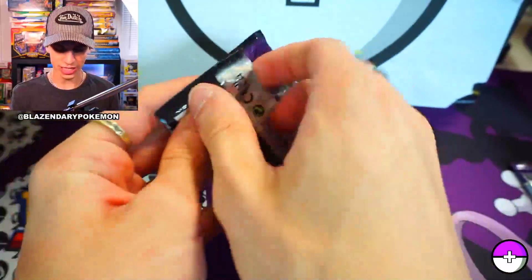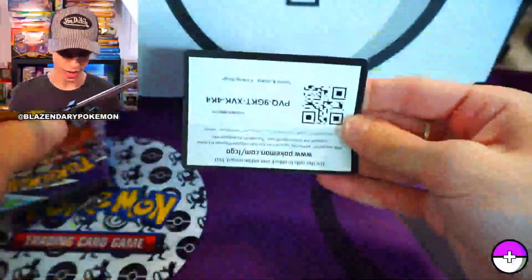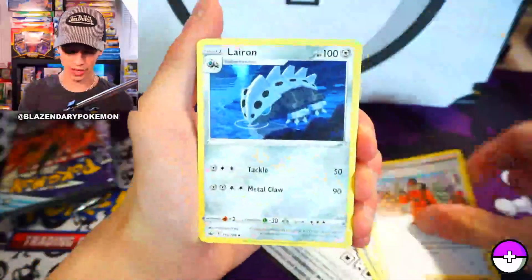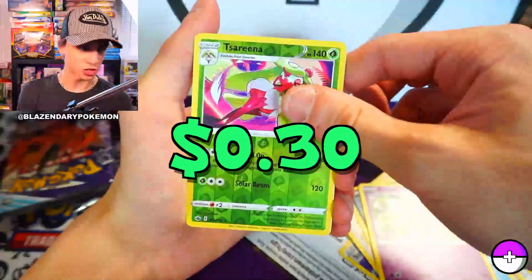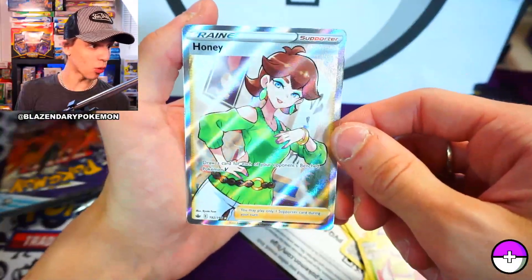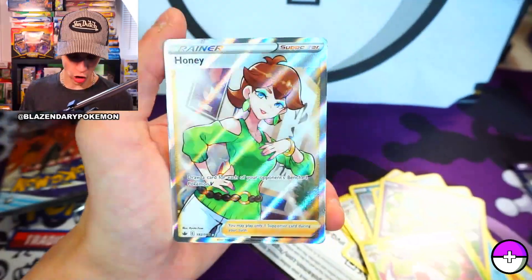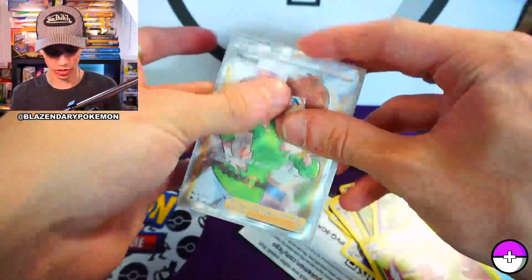Let's do another pack - this one has I think a Galarian Zapdos, because I don't know the difference between Galarian and Alolan but I know it's one of those two. My energies aren't upside down this time - if you saw my live stream, for whatever reason I kept getting upside down Chilling Reign energies. Here we go - Serena, and my ending pull is going to be a Honey full art supporter card. That thing looks pretty sick.